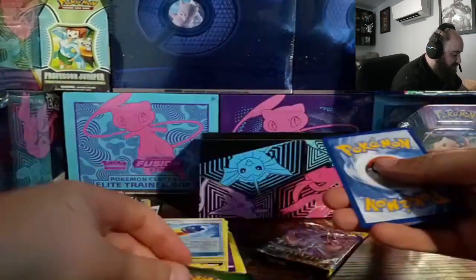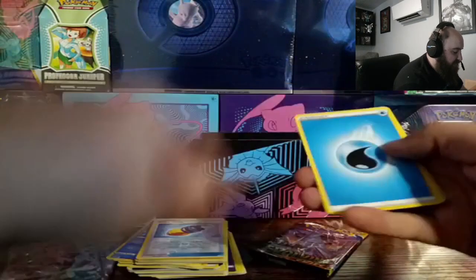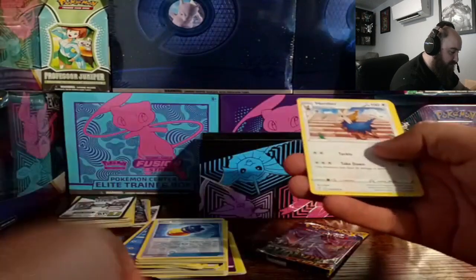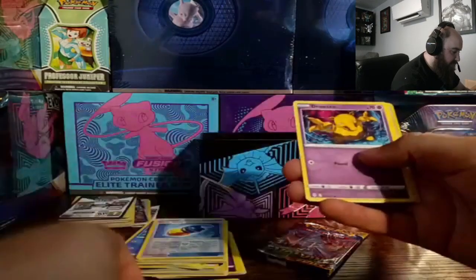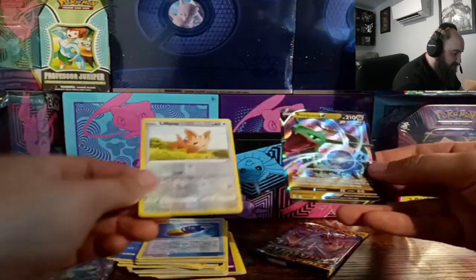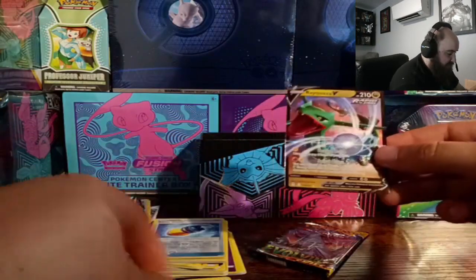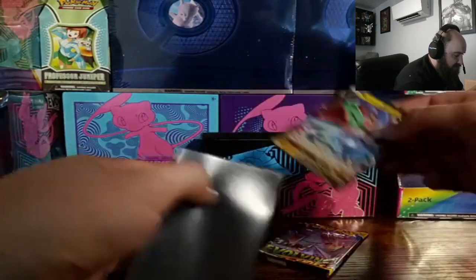Second to last pack — another black code. Another V would be fantastic. Water energy, Switch, Cups, Tentacruel, Herdier, Carvanha, Dwebble, Marill, Drowzee, Scraggy, Lillipup — and a regular Rayquaza V! That one's going in a sleeve too.